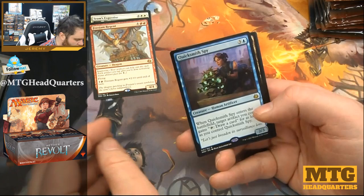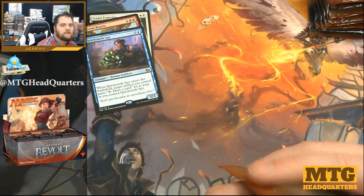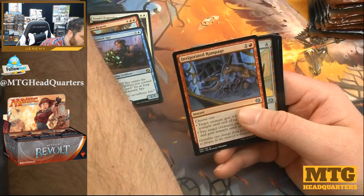Deadeye Harpooner, Enraged Giant — love that art. Quicksmith Spy: giving an artifact tap to draw a card is very strong; I'd say that definitely deserves to be a rare for draft reasons. It's also four mana, so it's not screwing around with the CMC.